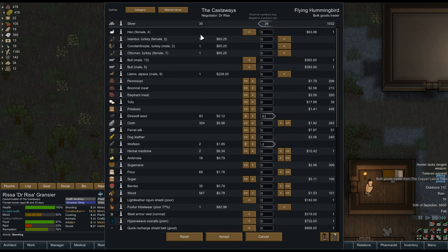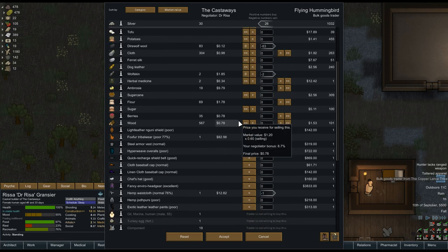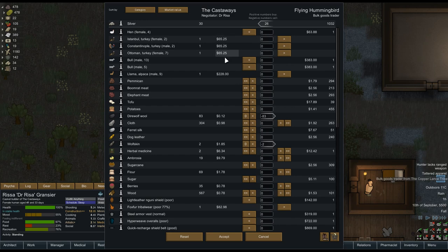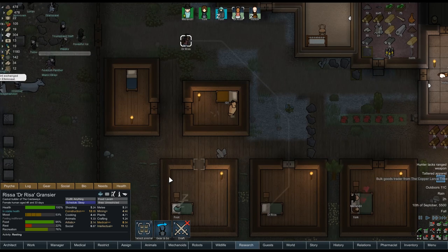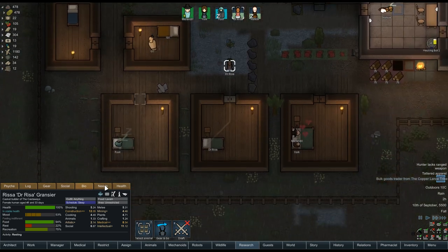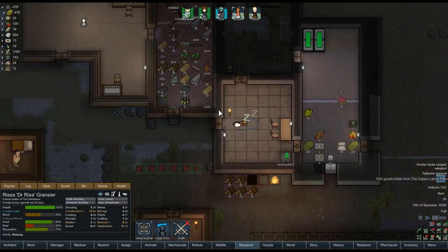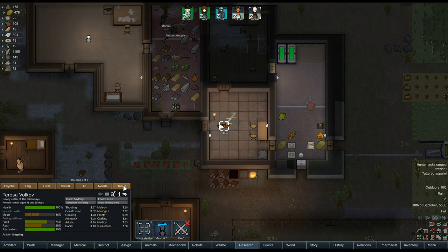I don't think I need anything here. I don't have really any money anyway. I mean, I actually have some silver so we can make a floor for our medical room. What's wrong with you? Because of your asthma? Major asthma? What do you do about that? Can I get you new lungs? Go away. Who's wearing tattered apparel? Volkov is wearing tattered stuff. Is there nothing I need to wear?